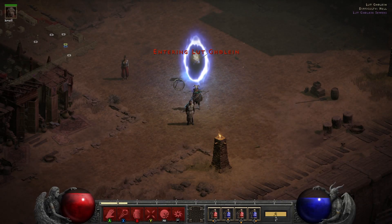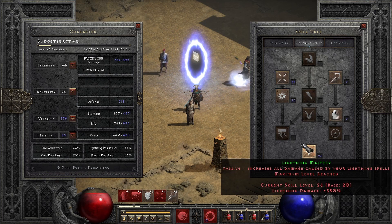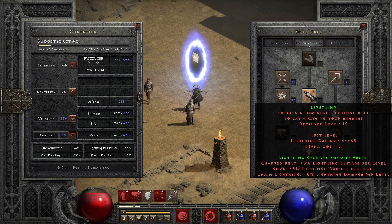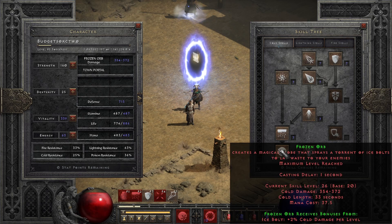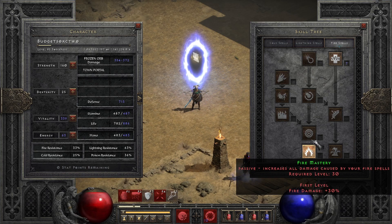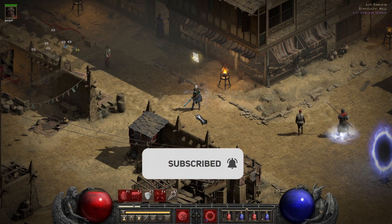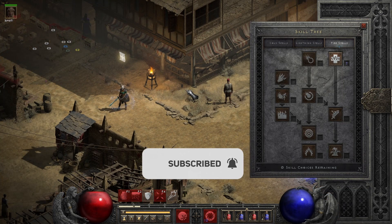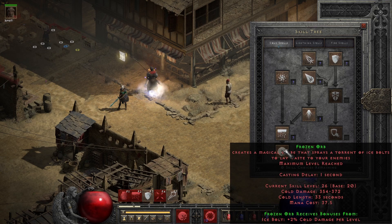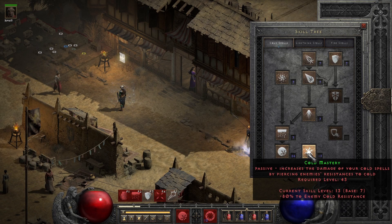There are other varieties — you can use Lightning instead of Nova and get some points in synergy. Lightning has more synergies than Nova; Nova only has Static Field and Lightning Mastery, whereas Lightning needs Nova, Charge Bolt, and Chain Lightning — that's already 80 points. You could also use Frozen Orb together with Meteor or Fireball; Fireball has two synergies plus Fire Mastery, so it gets to decent damage. Once you get a torch charm, which can drop in Hell terror zones, you can go single elemental spec, especially with cold, since Cold Mastery reduces enemy cold resistance.